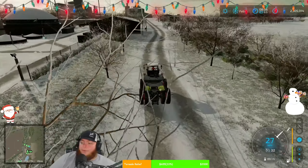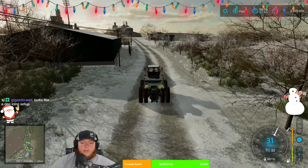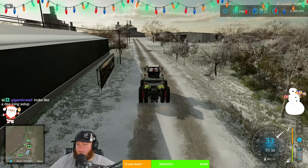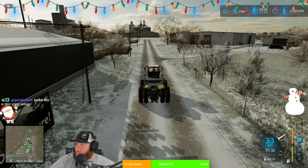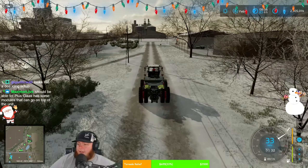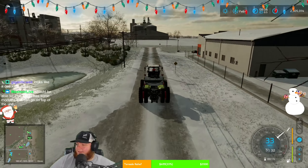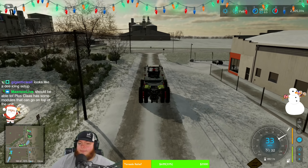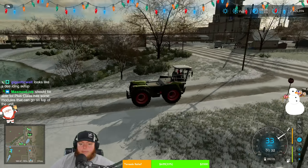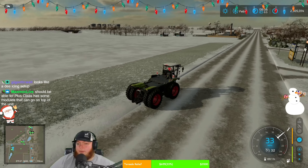So guys, we're going to be planting some cotton. I'm just trying to decide if you want to do like field 56, 57, or one of the big fields. I want to do that west big field — the west, west of the homestead. I'm only thinking one field for cotton by the way — that's it, one field for cotton. That's a very interesting setup though, the saddle track — that's cool.